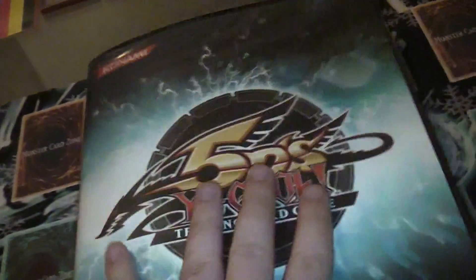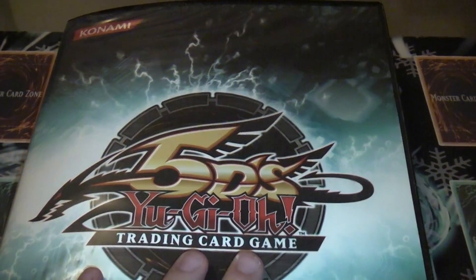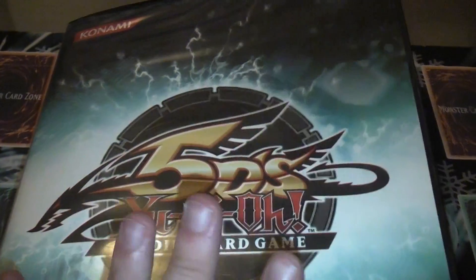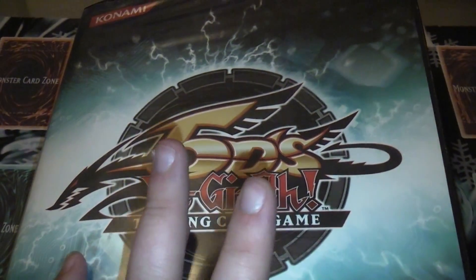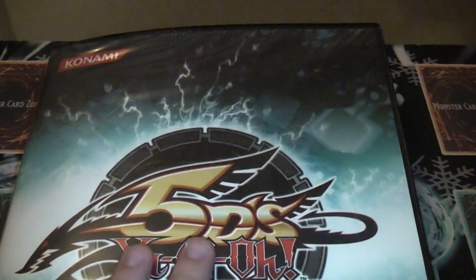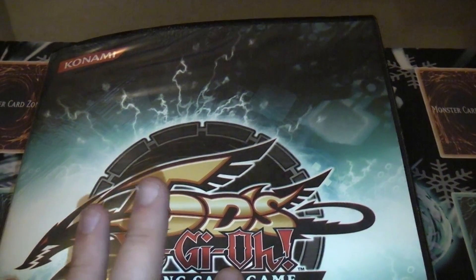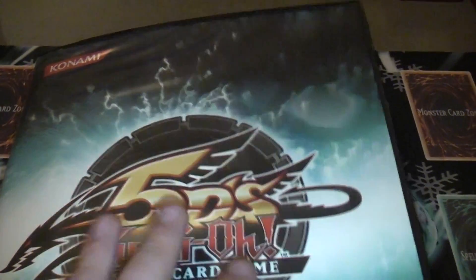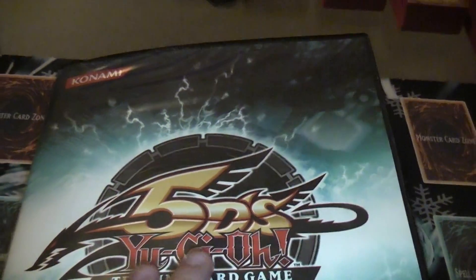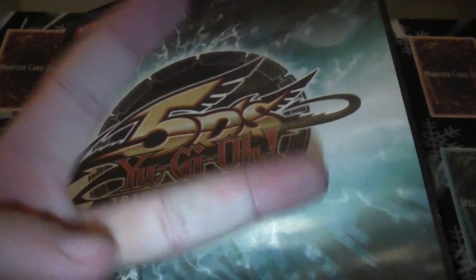So that's the binder — 200 bucks for the whole thing. Every card here is a dollar. On the Hidden Arsenal stuff, I'll sell most for 25 cents each, maybe 50 cents for certain ones. If you buy ten dollars in cards I'll give you five free ones, or ten free Hidden Arsenal ones. Minimum purchase is five dollars to make shipping worth it. Rules are down below — alright, peace out YouTube.